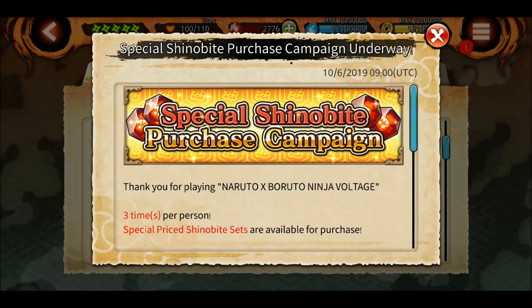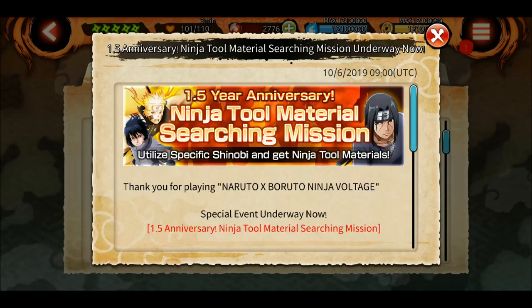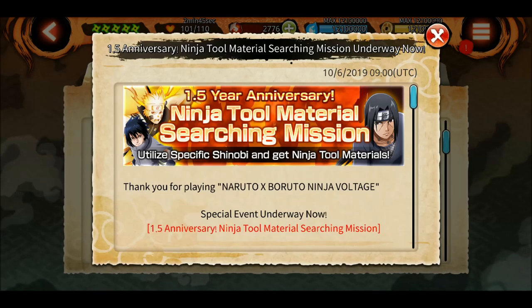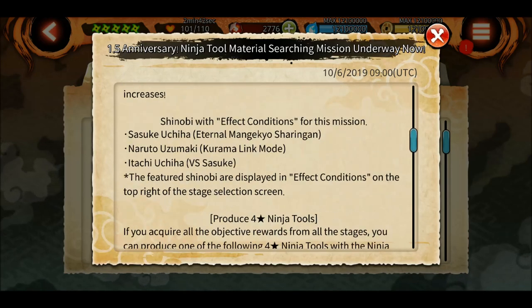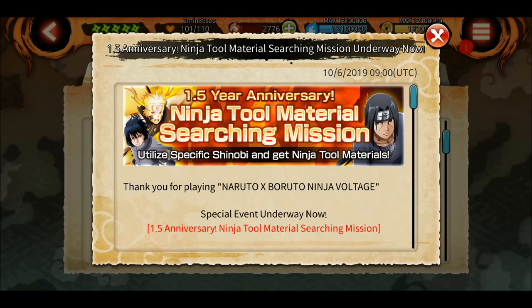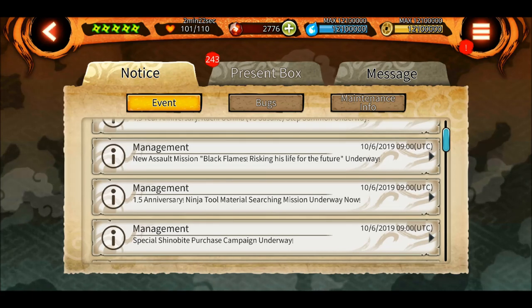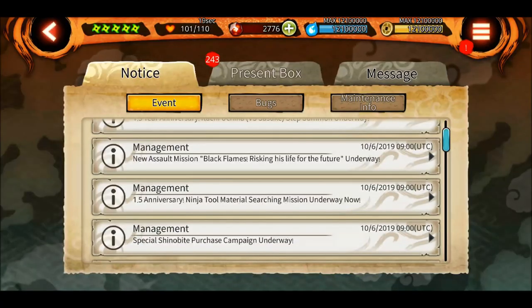There's another shinobite purchase campaign, and this ninja tool searching mission has added another character — if you have either KL Naruto, KLM, Sasuke MS, or Itachi version 2, the drop rate increases and you have a higher chance of getting a ninja tool. Also, there is a Facebook campaign by Bandai Ninja Voltage where we can all get around 150 shinobites if together we play this mission around 1.5 million times, so make sure to play as much as possible.